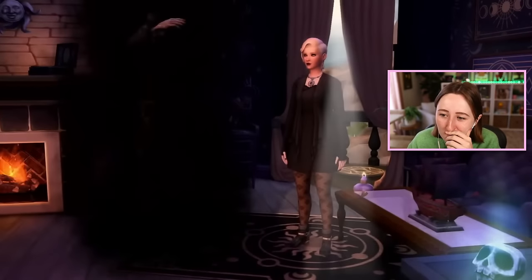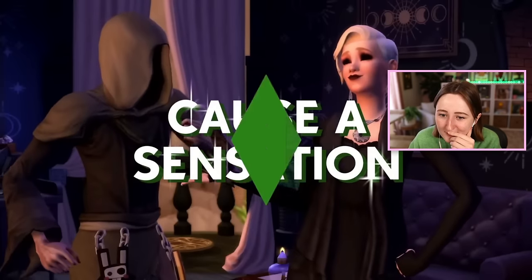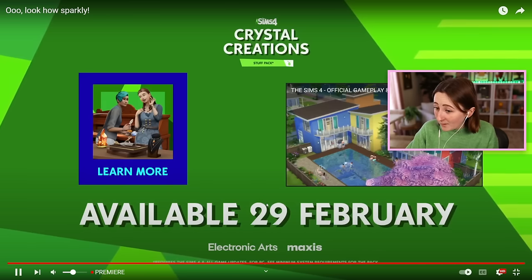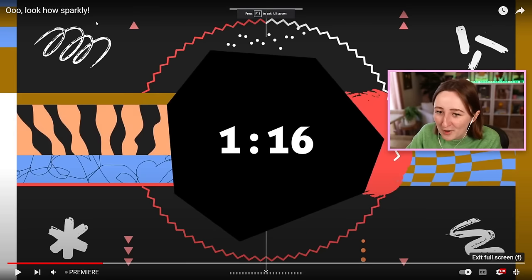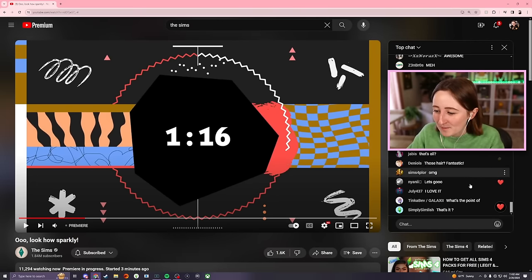Oh, the furniture looks so pretty. Grim? Cause a sensation? Can you impress Grim into not killing you? February 29th — leap day. I'm actually really impressed with this. The stuff pack trailers are always very, very short — there's a ton of stuff to take in in a very short amount of time. It looks like the live premiere chat is actually really excited about it, and most of it seems to be a pretty positive initial reaction, which is kind of fun.